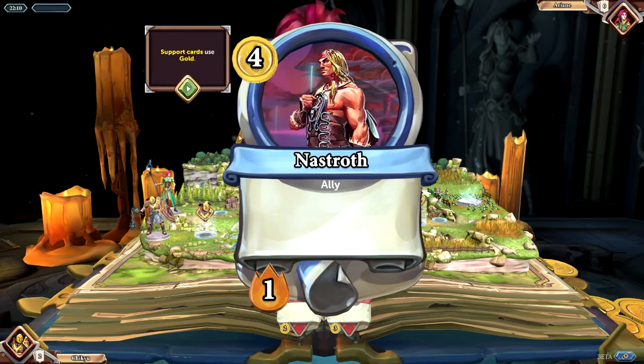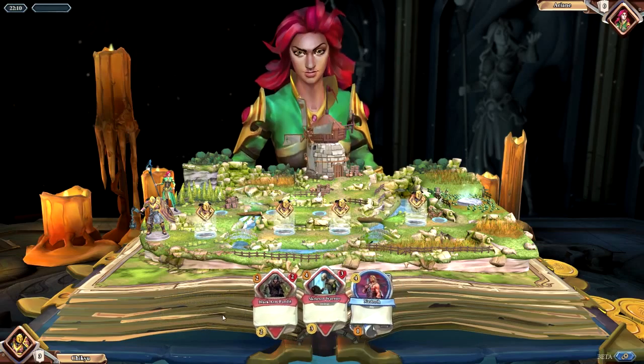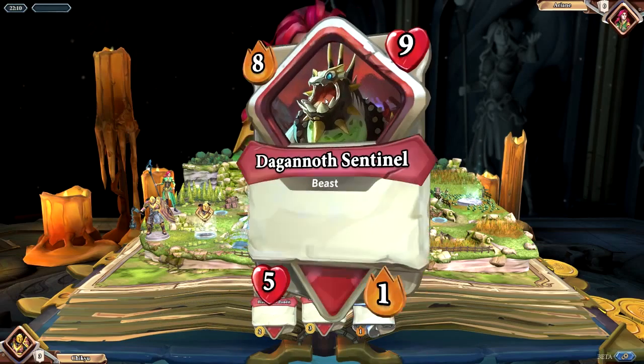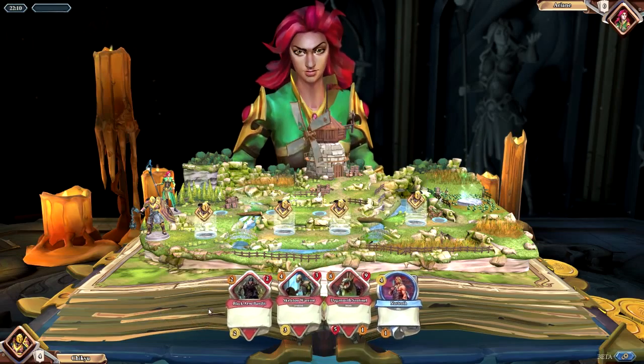Support cards. I have to use gold to summon them, and this is an attack-based reward. Support cards drop rewards if the gold cost has been paid. This is a reward — a health reward.